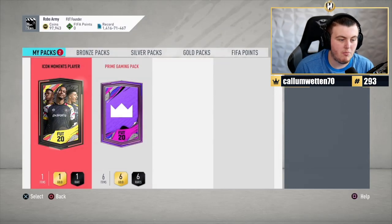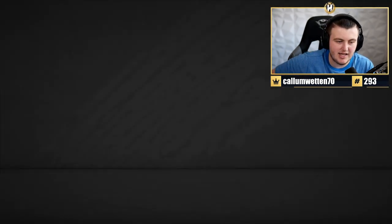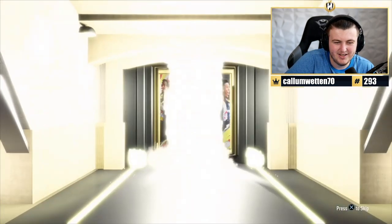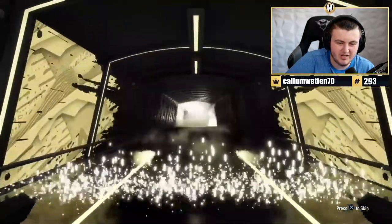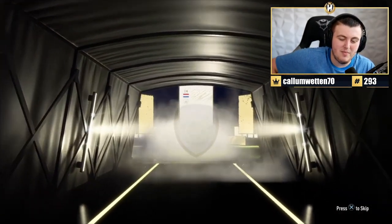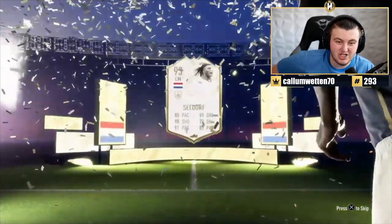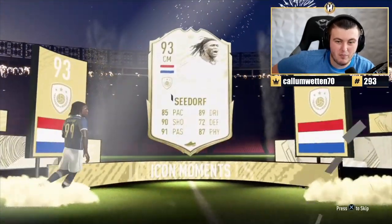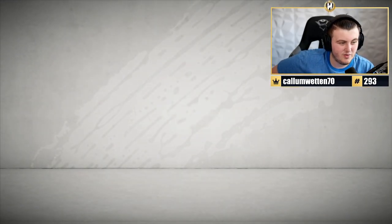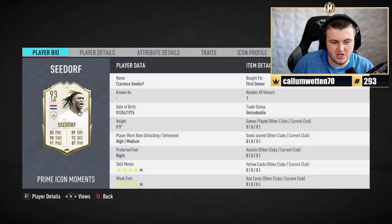We've got Ruben's pack - he's got an Icon Moments and a Prime Gaming pack. We're going to do the Icon Moments first. Dutch or Brazilian? It's going to be Seedorf. Don't get me wrong, it's actually not a bad pull - decent card. He's got a four-star, four-star. I thought he had five-star weak foot. No, that's decent actually, not bad.